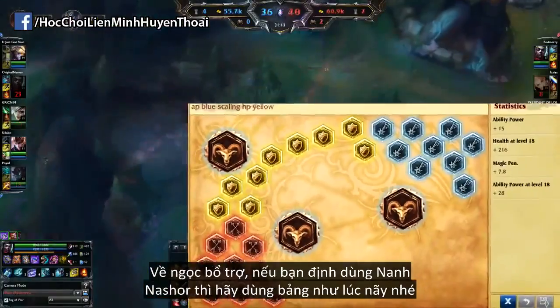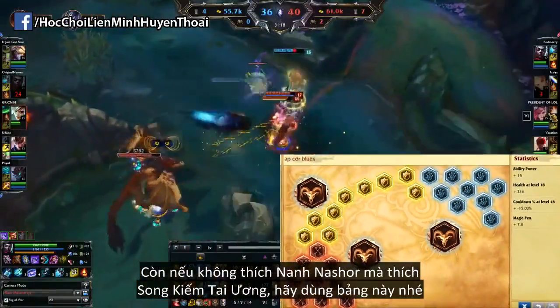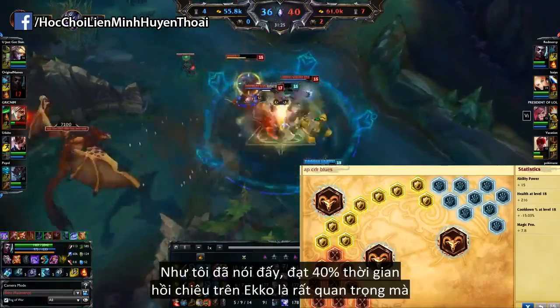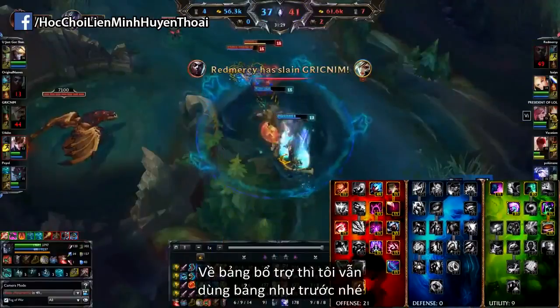For the runes, if you opt for the Nashor's Tooth, go for the same page as mentioned earlier. But if you prefer the Lich Bane over Nashor's Tooth, go for a page where instead of AP per level Blues, you have CDR per level Blues — because getting 40% CDR on Echo is just too important. For the Mastery page, I still use the exact same one.